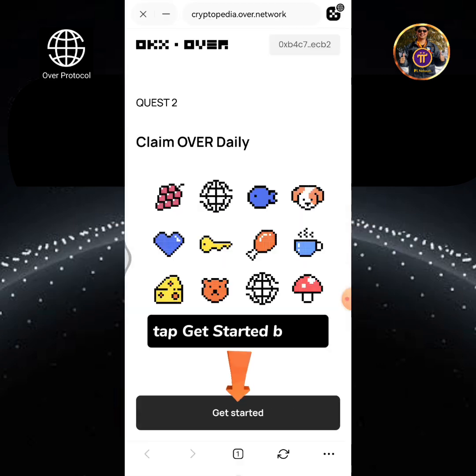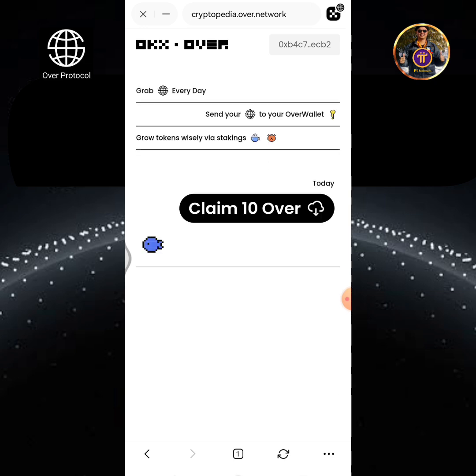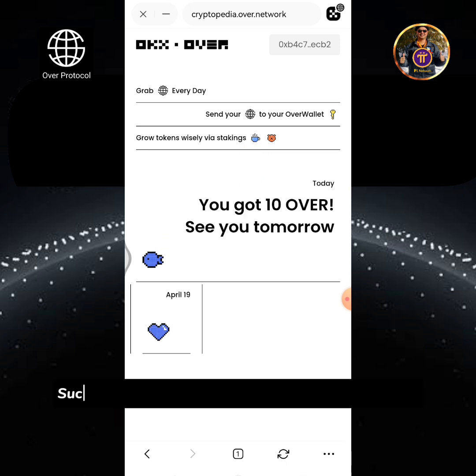Tap Get Started button. Tap Claim 10 Over. Success! I've got 10 Over tokens. See you tomorrow.